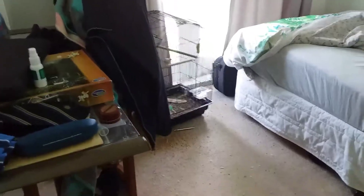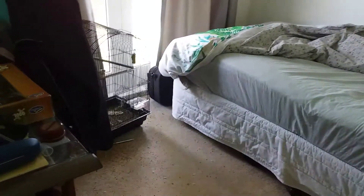Hi guys, it's Cameron. I'm coming through, showing you my brother's room and his birds. These are his two finches - they're zebra finches. He's got a white one and a grey one. I actually haven't seen them in a while because he's been away.